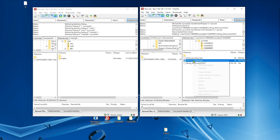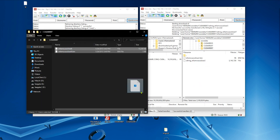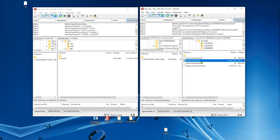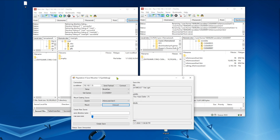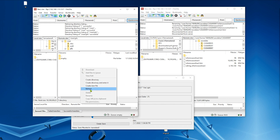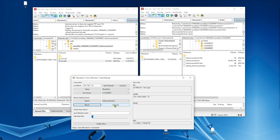Then we delete them. After that, we copy the modded saves and change the user number of those modded saves to match the original save. Then we go back to Save Mounter and hit Mount. We go to the left FileZilla window, refresh, and copy the decrypted save file of the modded save. After that, we unmount.